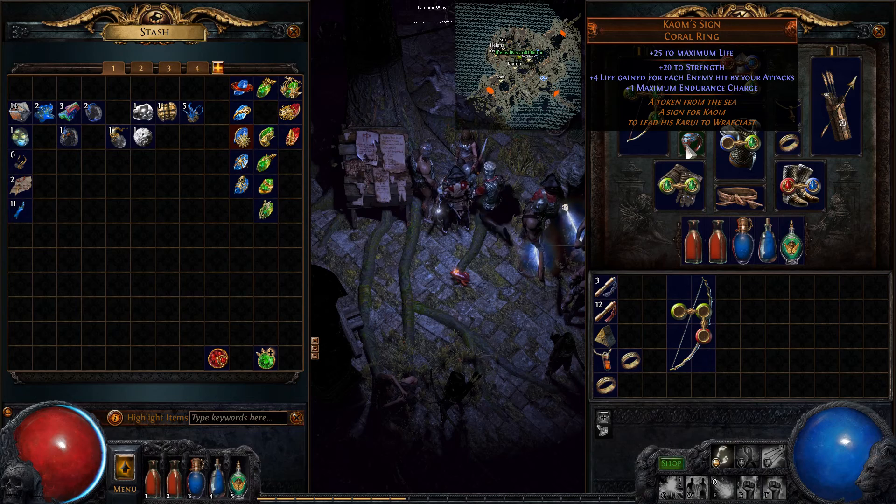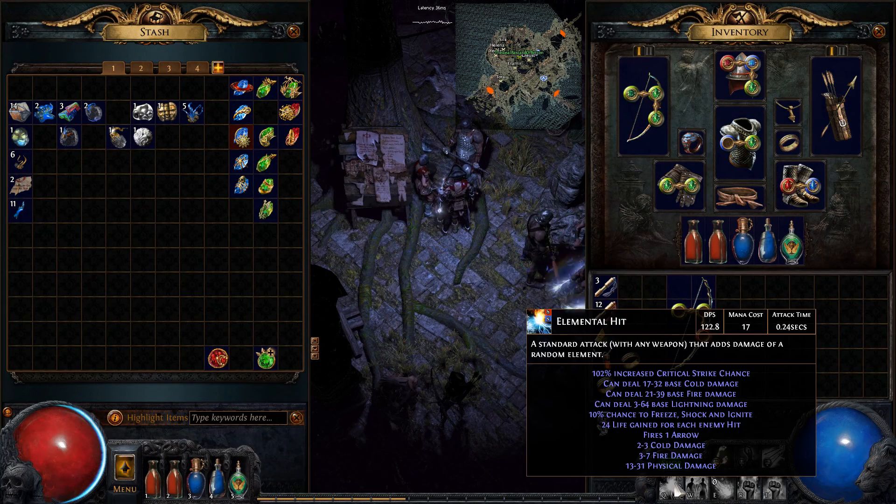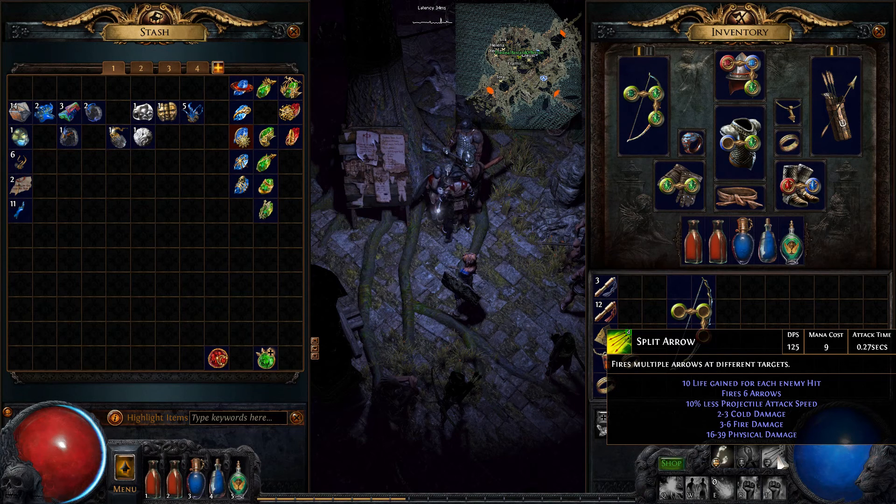That's quite a lot if you hit multiple mobs. My gain life on hit right now is 10. My gain life on hit with elemental hit is 24. My attack speed is 0.24. My attack speed with split shot is 0.27.